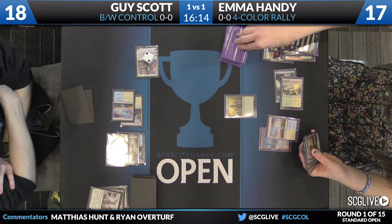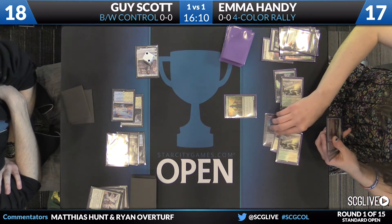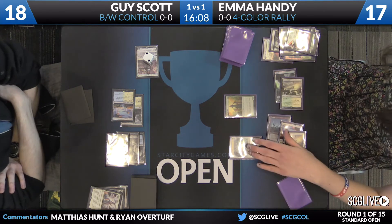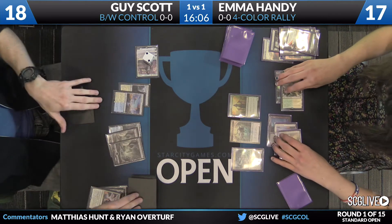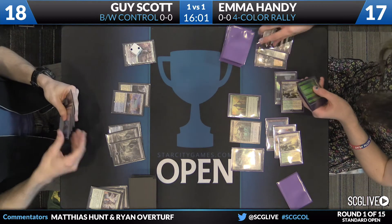Emma will have to rebuild, and she'll do it with Elvish Visionary to start — that draws a copy of Collected Company. And another Catacomb Sifter. This is the frustration of the Rally deck — you sweep all their creatures, and at the same time she's still building toward her late-game plan.